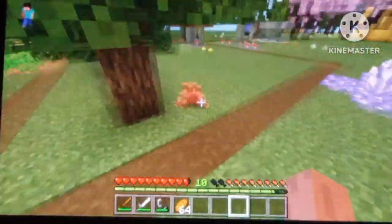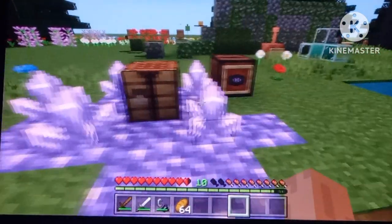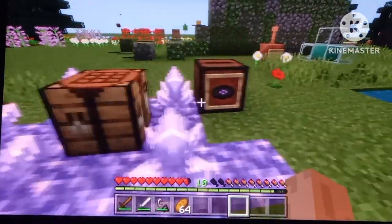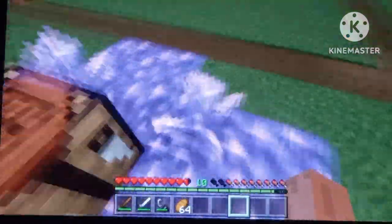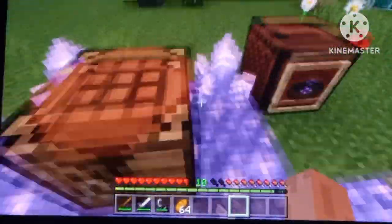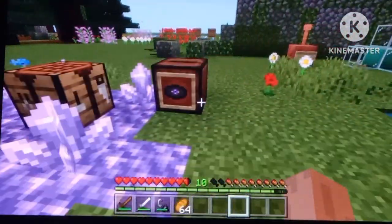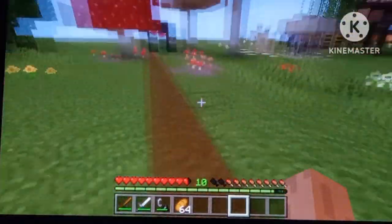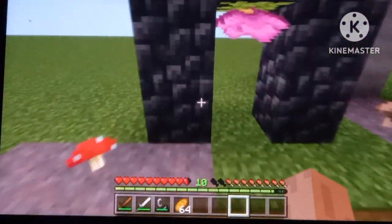Lightning striking copper rods should be about ten times more common than it is now. Also, this next one is more of an item: when you walk on amethyst it makes really nice sounds — almost like ASMR. You should be able to craft some kind of musical instrument out of amethyst, or wind chimes.